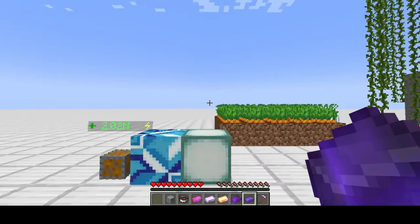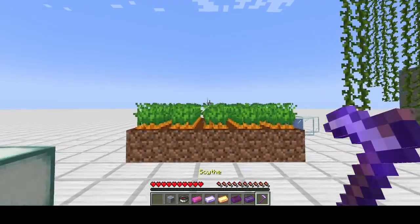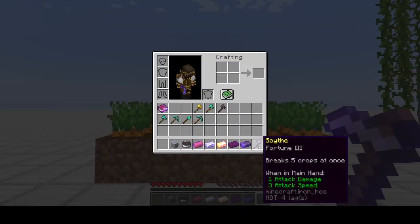Moving on, the next one we're going to look at is the scythe. The scythe is designed to break five crops at once, so it can help you clear out farmland a whole lot faster than simply using a hoe or any other tool. It is enchantable — I've put Fortune 3 on here and tested it, and I'm seeing between five and eight more carrots every time I harvest.